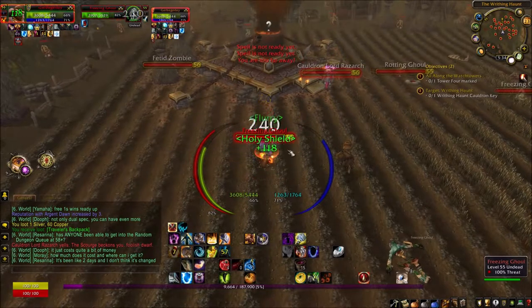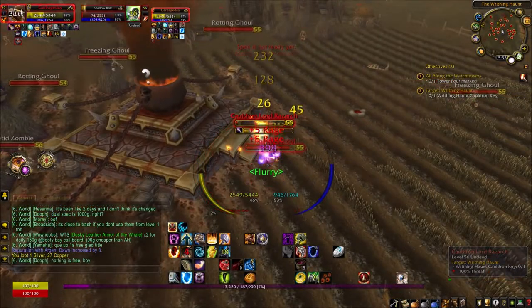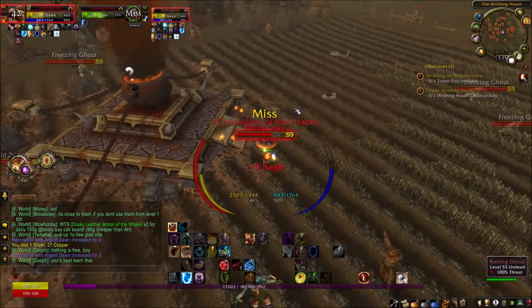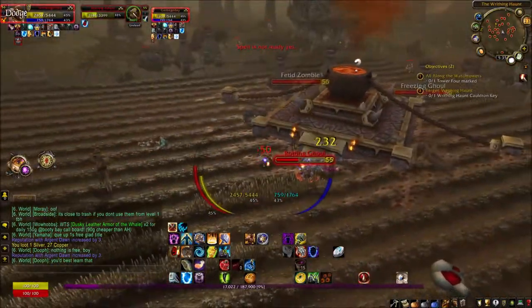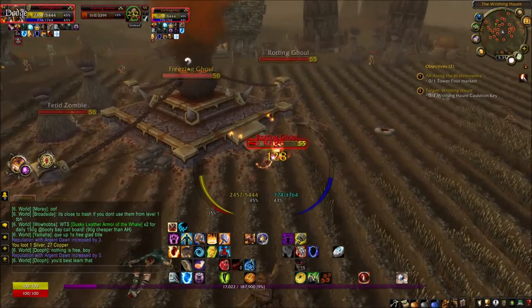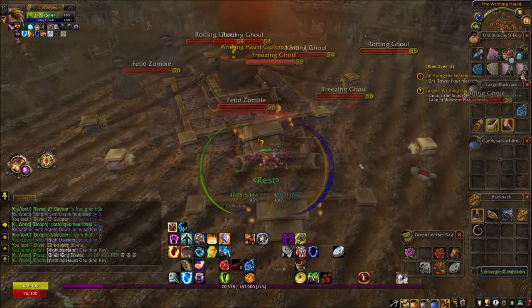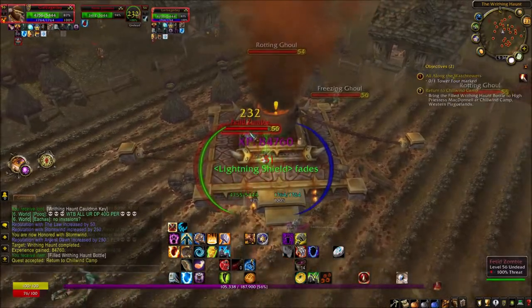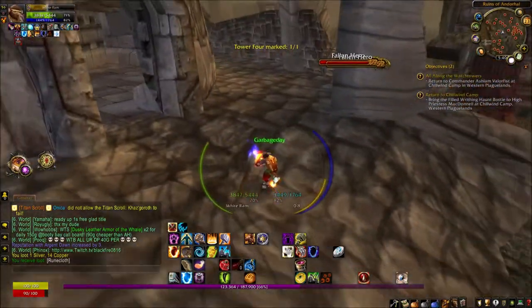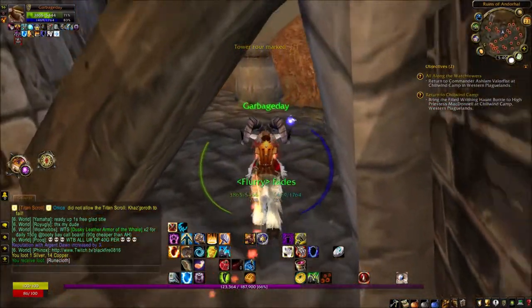I'll use Repentance on him — now he's stunned and incapacitated — and take out this freezing ghoul. Getting up to the high 50s in levels, my damage output isn't quite keeping up with how much damage I'm taking from multiple mobs at the same time. We've got to be a bit careful. Let's mark this last tower and be done with All Along the Watchtowers once and for all.